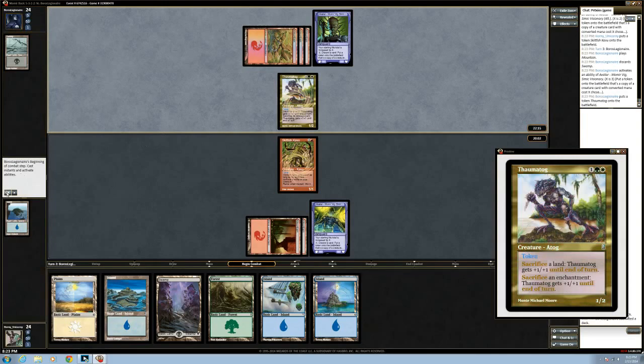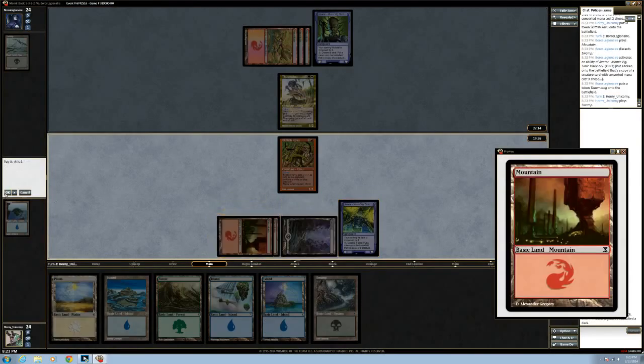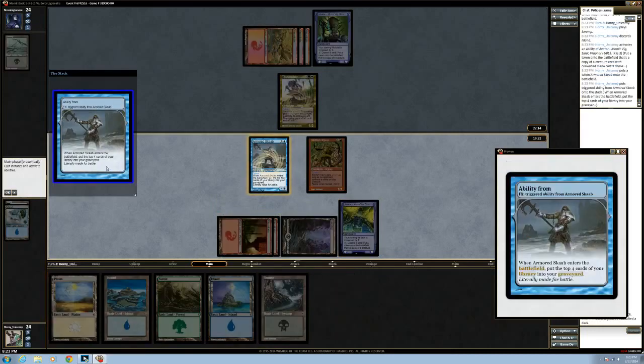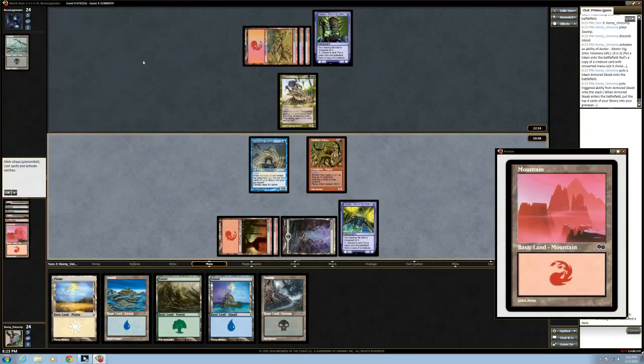It's an Atog — it's a Thamatog — so he can at any time give that plus one, plus four. That seems like a bad idea, but it could be irrelevant. He's gonna alpha strike us.